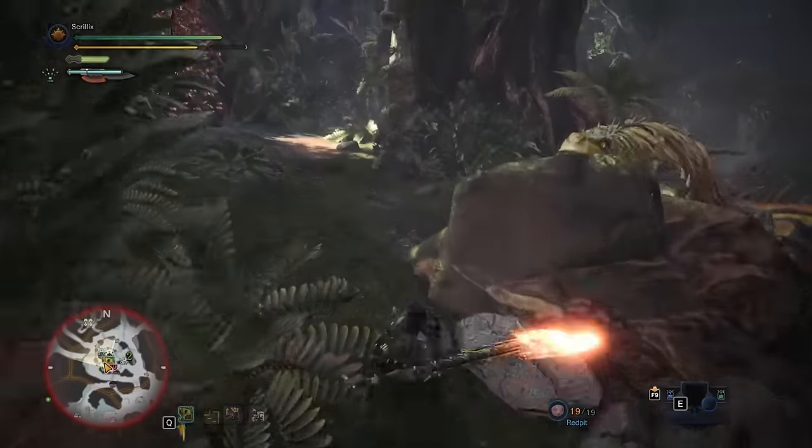The first Sword Mode move we're going over is Overhead Slash — not to be confused with Overhead Smash. This move can be performed by morphing into your weapon while sheathed, or after most if not all Axe Mode attacks. It's a regular sword hit with average-looking damage and good speed, though the animation can be a little on the slower side — which makes sense since Sword Mode is the higher damaging, lower mobility mode of this weapon. I usually open all my sword combos with Overhead Slash, since I'm typically approaching a downed monster or looping one sword combo into another.